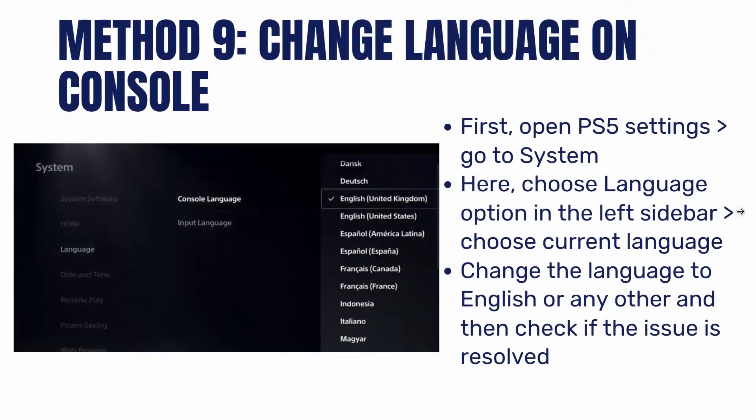The next method is to change the language on the console. For that, open PS5 Settings, then go to System. Here choose language options in the left sidebar, then select current language. Change the language to English or any other language, and then check if the issue is resolved.